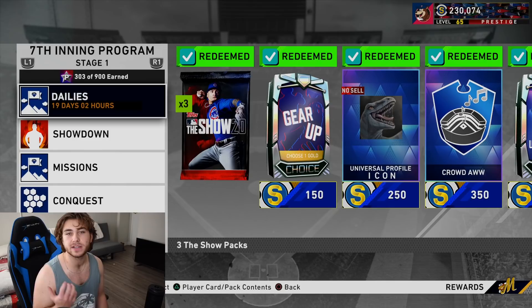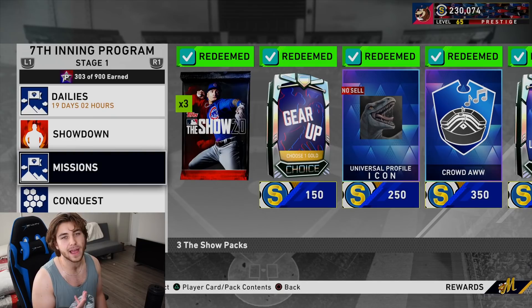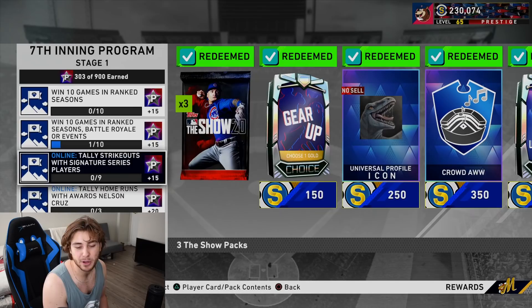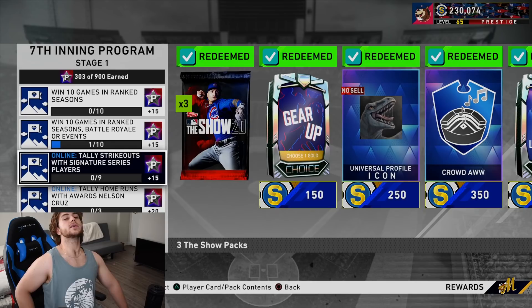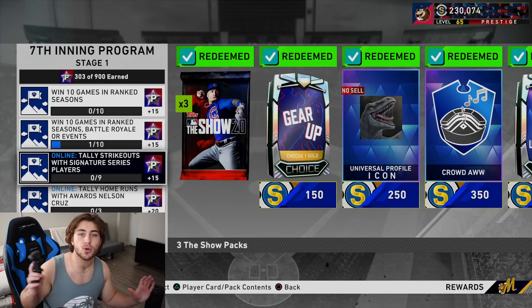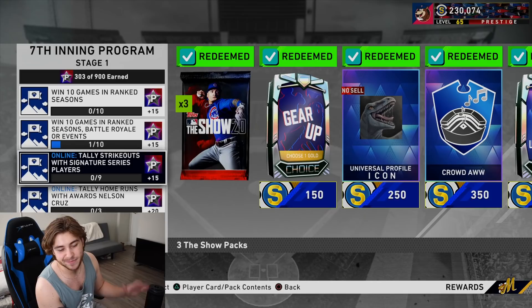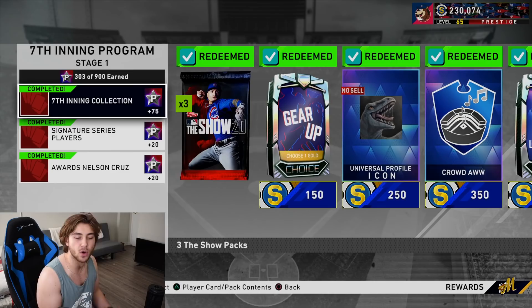This program you're gonna have to set up differently than the last two. The reason why is you have the Nelson Cruz but you can't use Nelson Cruz or the signature series players in the event, which is what a lot of people would do. The majority of us grinded and sweated those games out hard on the events, but you can't use them - I think that's a pretty bad setup on their part. So you're gonna have to find some different ways to get points.